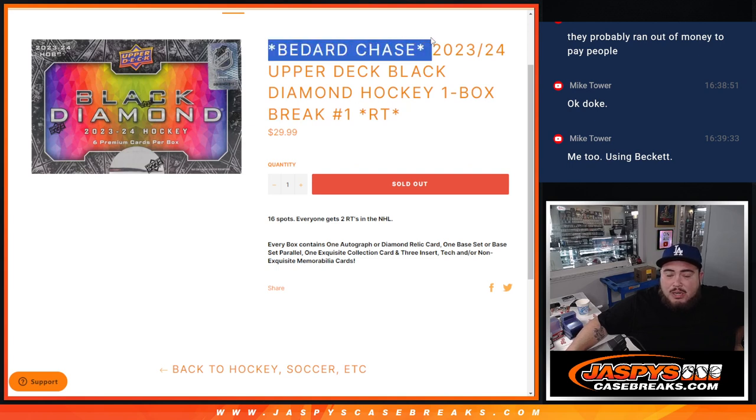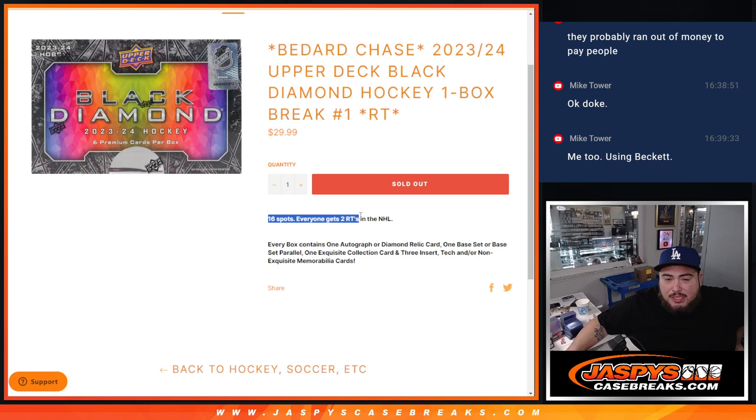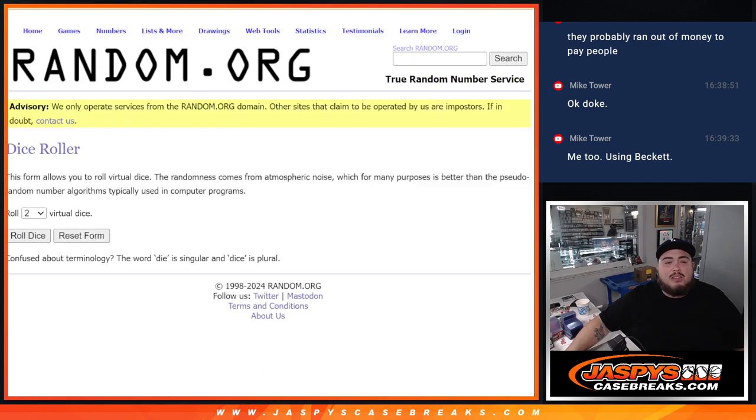This is a 2023-24 Black Diamond one box break — 16 total spots, two rounds of teams, NHL. Each box contains one autograph or diamond relic card, one base set or base set parallel, one exquisite collection card or three inserts, and non-exquisite memorabilia cards.